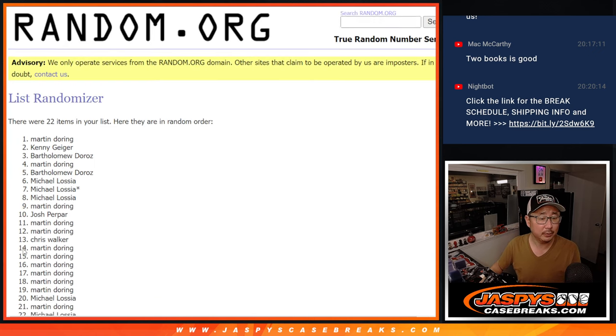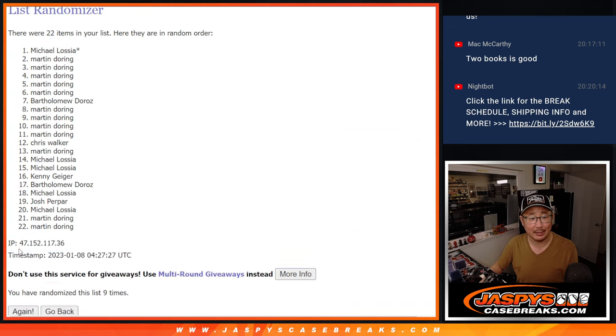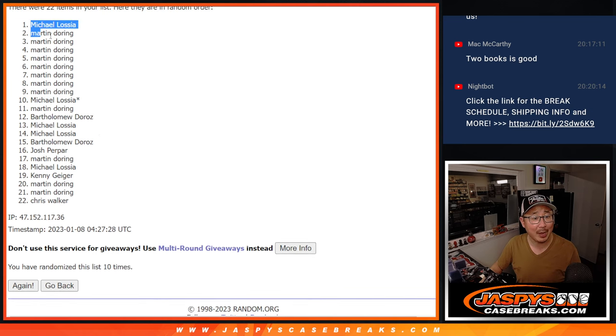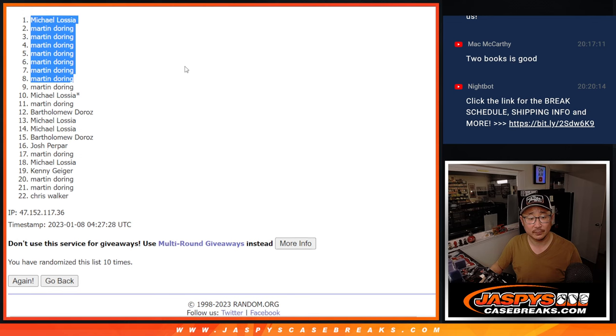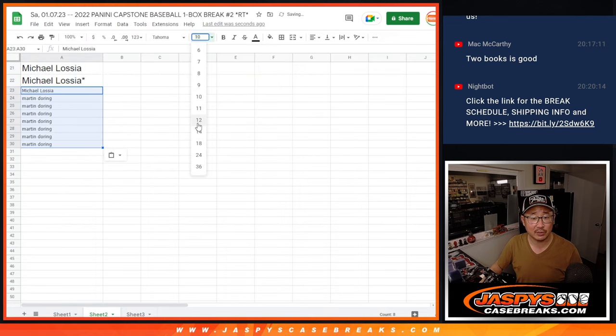Rolling one through ten. After ten rolls, top eight — Michael and a bunch of Martins. Nice, so some extra spots for you.